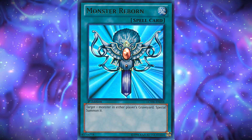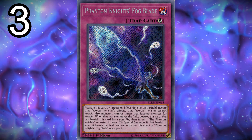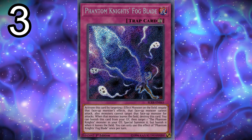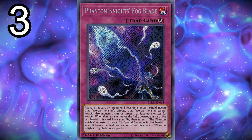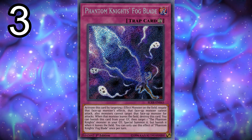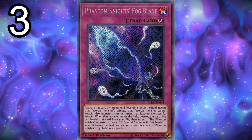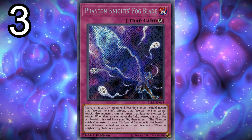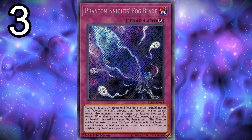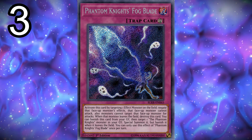Finally for the trap cards — three copies of Phantom Knights' Fog Blade. It's the best trap card in my opinion. The negation is really nice. The only annoying thing is that the negated monster can't be attacked, which can kind of save your opponent — if they have a monster on the field and it's Fog Bladed, you can't do anything unless you get rid of both the monster and the Fog Blade. So Fog Blade is best for stopping cards that want to search or that would destroy your monsters. Make sure you get rid of it if you want to destroy your opponent's monster by battle.